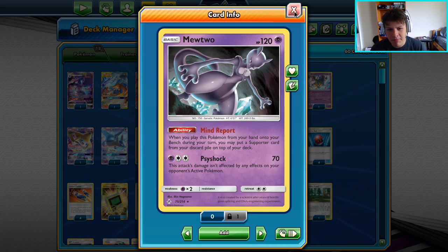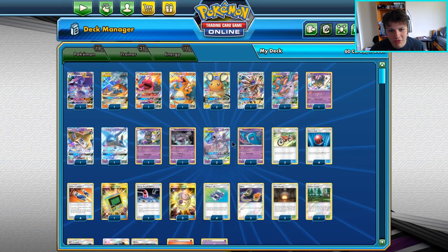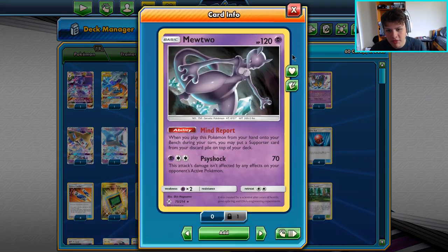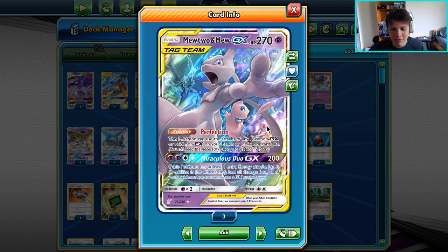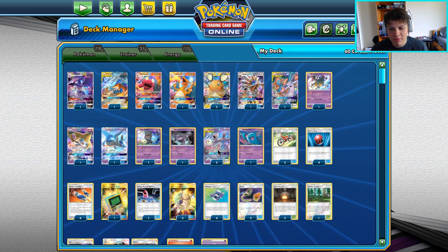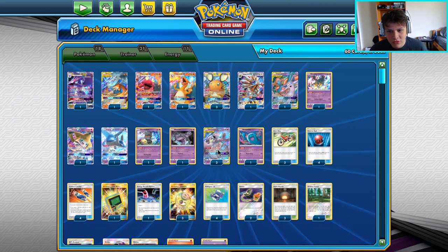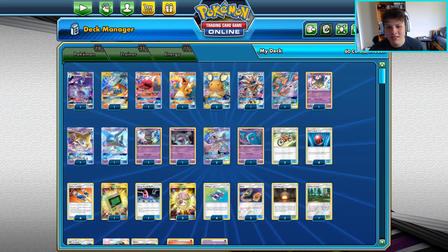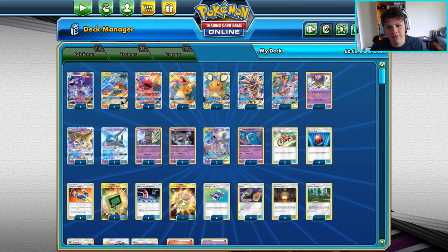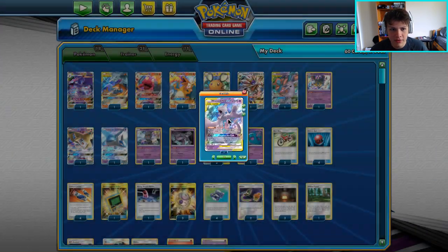In Abilities Zard, Pal Pad is a bit better because the bench gets clogged early with Nine Tails, Jirachi, and attackers — so Mine Report Mewtwo isn't as good there. But in Mewtwo Box, Mine Report Mewtwo is definitely the way to go for extra supporter reach. I would 100% play this card again. I really wish I had a fourth Mewtwo — I missed it a lot for opening it more easily and finding two Mews quickly. I'm going to cut the Rushie Zard and put the fourth Mewtwo in, just to see how the deck functions without Rushie Zard.